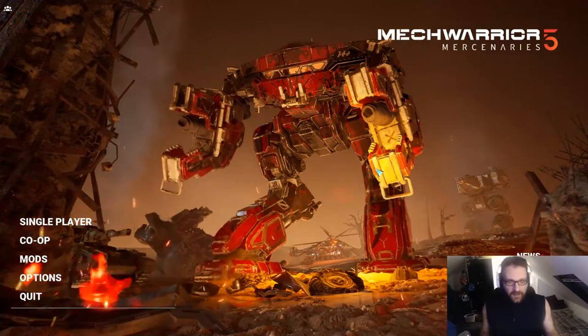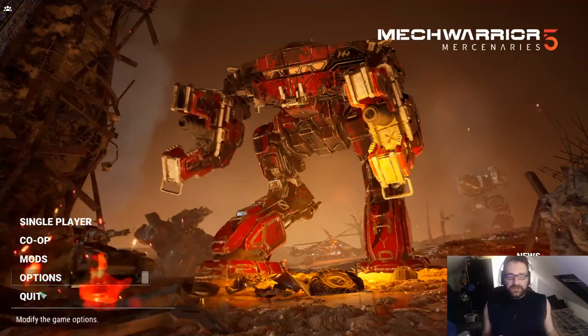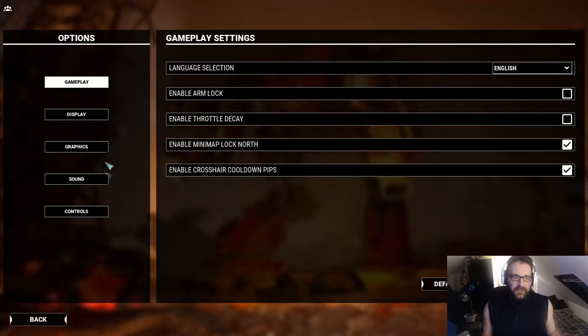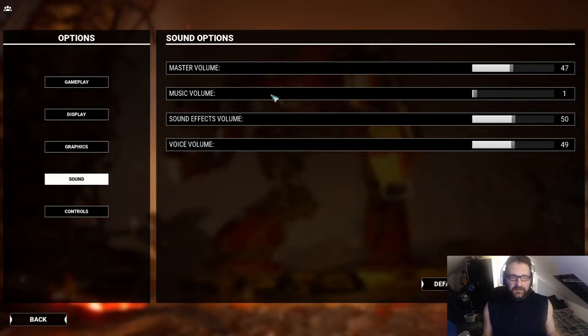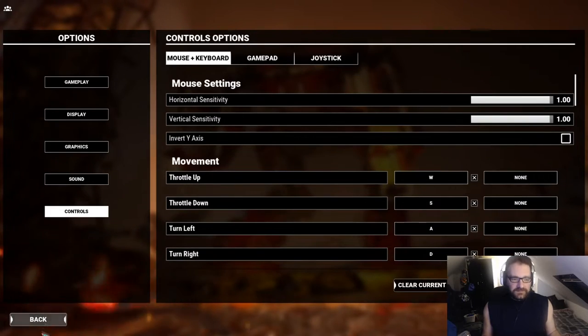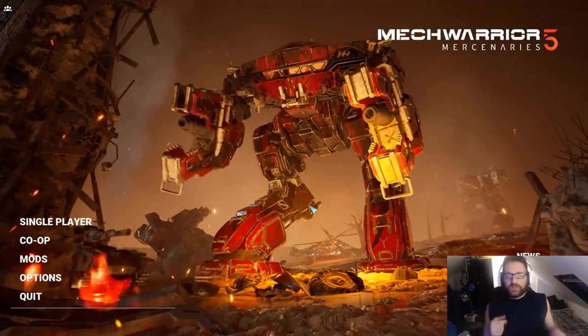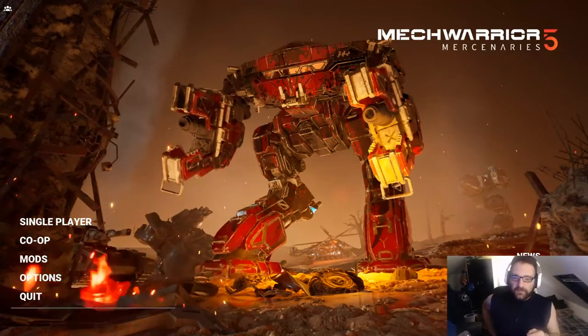Pretty much the newest update for MechWarrior 5 Mercenaries allows you to have the mods activated. It's in the launcher — it's in your Epic Launcher. You click on the gear cog and then I believe you click on enable mods.